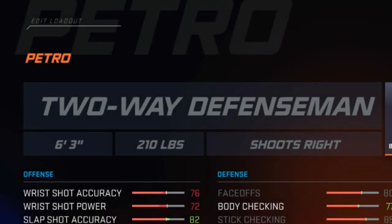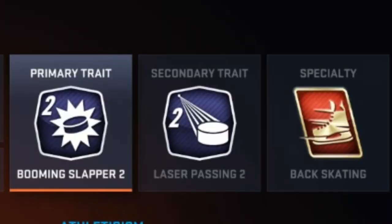At 6'3", 210 pounds, he's bigger than your average defenseman, but not huge. He's a right-handed shot. I went ahead with Booming Slapper 2 for his primary trait to give him a respectable slap shot. Truthfully, in real life his wrist shot is every bit as good as his slapper, but I think in this game a slap shot is more valuable as a defenseman, so I opted to boost that and make him a more legitimate threat as a shooter. I then went with Laser Passing 2, as he's a great stretch passer and playmaker. I almost wanted to give him stretch passer as the specialty, but I instead went with the back skating specialty, and I'm going to explain why.